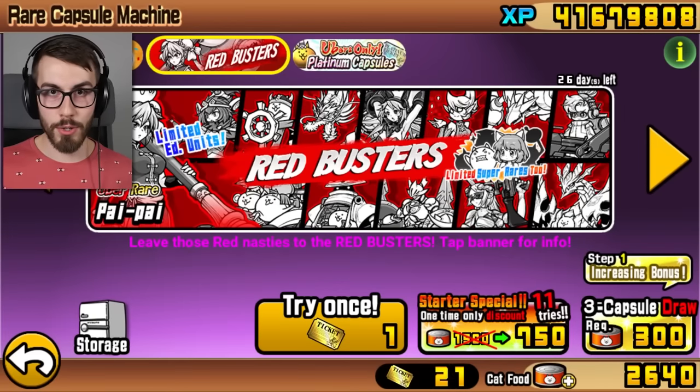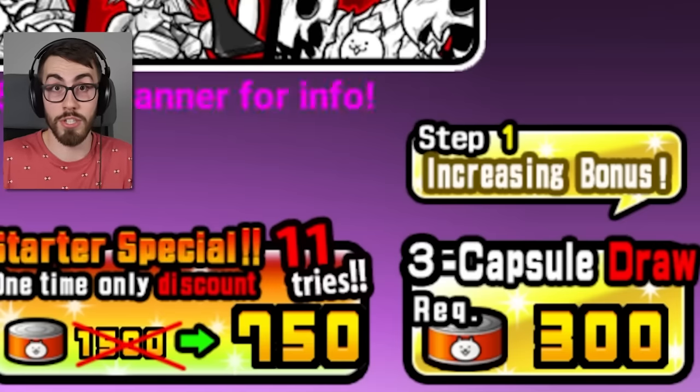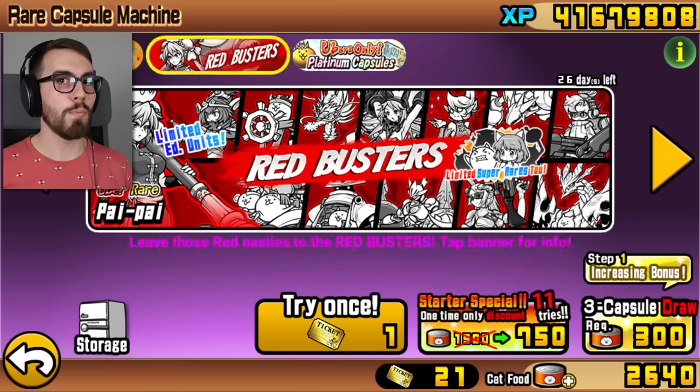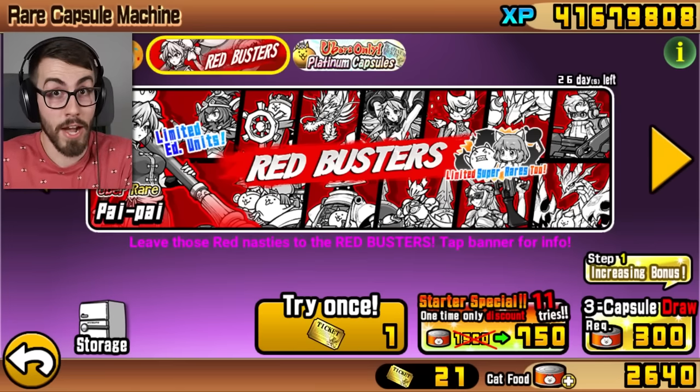I don't want to get too complicated, but I would like to quickly explain something. The seed has two tracks, and sometimes you'll switch from one track to the other or back again. The problem is the Legend Rare is right after a track switch, so the only way I can get it is if I force the track to switch. So what I'm gonna do now is roll three more times, and then I'll be perfectly positioned to do the step-up event, which is a 15 roll with a guarantee. That will put me on the right track directly in front of the Legend Rare.